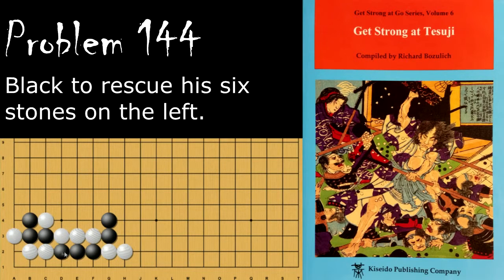How does Black save his six stones over here? Black's move is to cut here and this sets up a squeezed ladder.